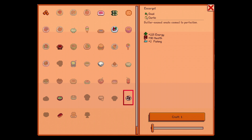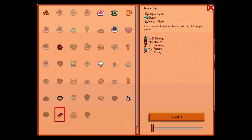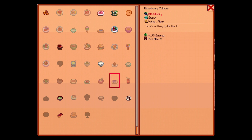Escargot gives a bunch of energy and health — that's just snails and garlic, so I need garlic potentially. Clam and milk for chowder. We can make a maple bar real fast since we have the maple stuff, but the trees won't be producing any more maple syrup right now. Fiddlehead risotto requires fiddlehead fern — we still have trouble finding that. 90 health seems to be maybe the most that we can get right now.